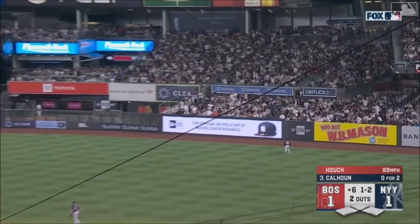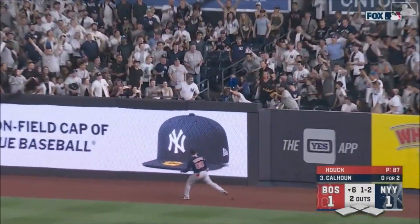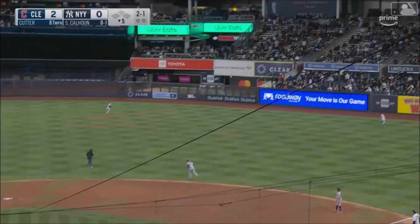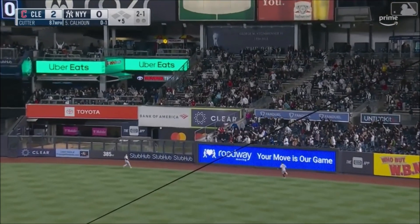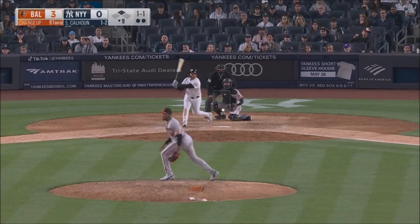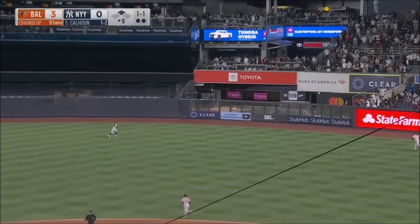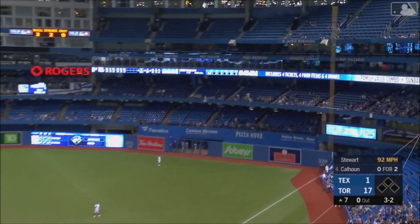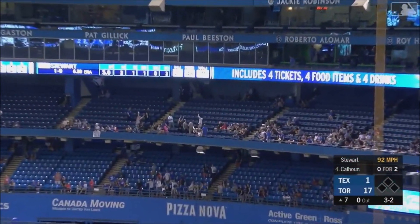Calhoun is lifted in the air to deep right field. Verdugo's going back. It's gone! And Mr. Steinbrenner obviously... High fly ball, deep right field. That ball is gone! See ya! That one is driven out into right center field. On the run is McKenna, he can't make the play. That ball is absolutely pounded to right field.